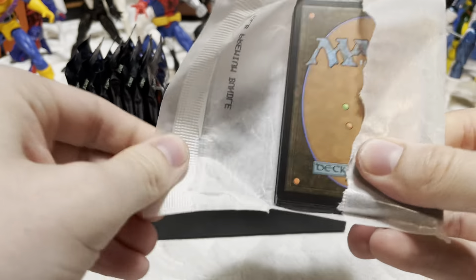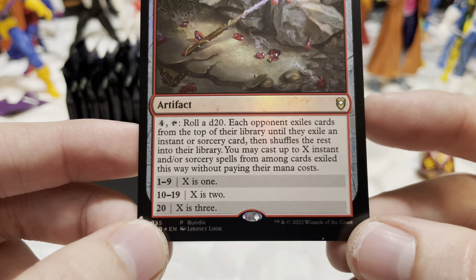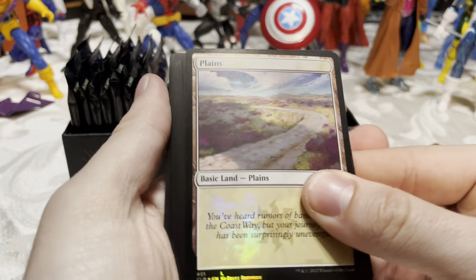Here's our treasure card — the Wand of Wonder, looking real nice. It's an artifact: pay four, tap — roll a d20. Each opponent exiles cards from the top of their library until they exile an instant or sorcery card, then shuffles the rest. You may cast up to X instant and/or sorcery spells from among exiled cards without paying their mana costs, where X is 1, 2, or 3. The max is three, but casting without paying mana cost is the kicker — that's pretty good.